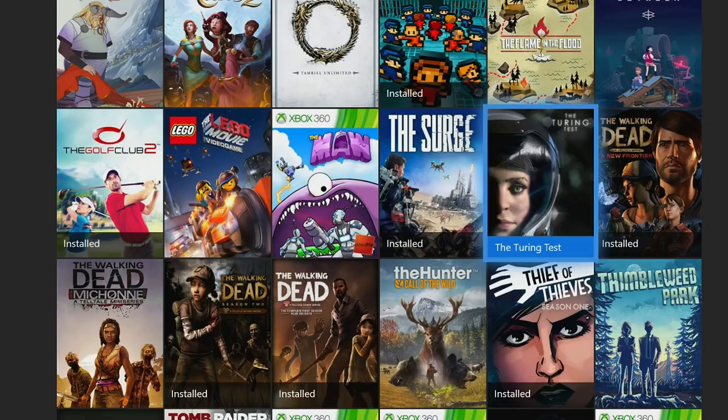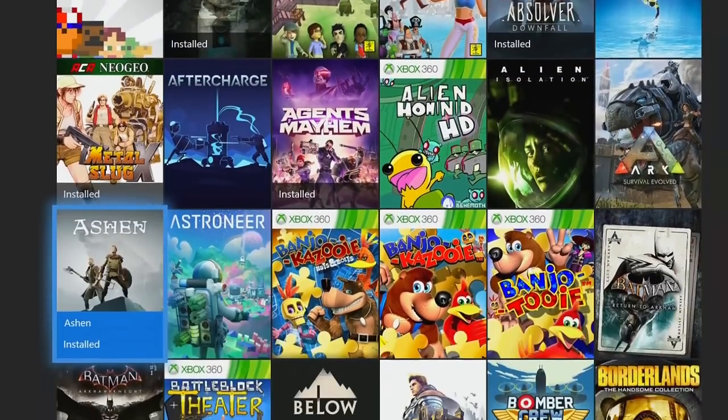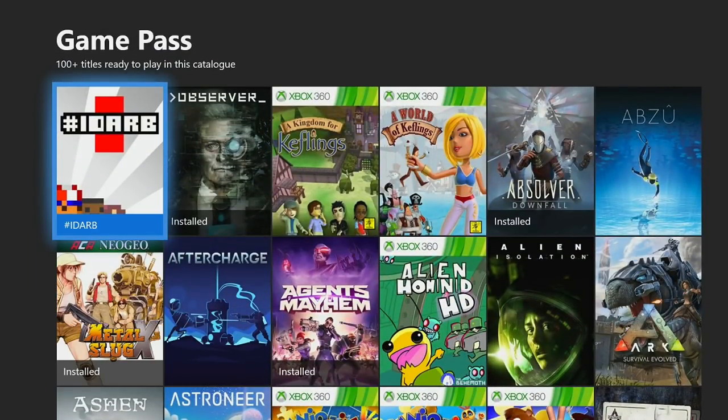If you already have all of them done, we'll go into the second category: games under five hours. We'll be doing the next ones alphabetically down the list instead of organizing them in order of easiest to hardest. Starting with IDARB — a game that's been out for a while. I think it was free with Games with Gold back in like February 2017 or something. They've patched out the Kinect-based achievements, so you can get this game done in not that long. It might require a couple of extra controllers to make it as easy as possible.